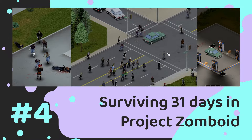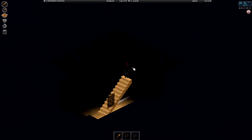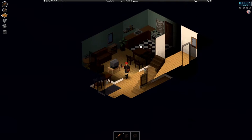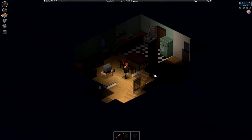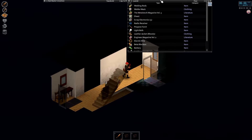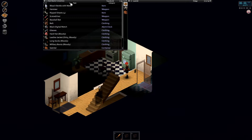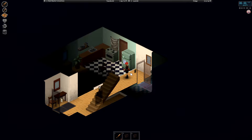Welcome to day four of surviving the first 31 days. Last time we fortified the house with a lot of metal sheets — we basically made a fortress. This day we are going to see if we can start a farm or head to a gas station nearby and try to set up a base there.